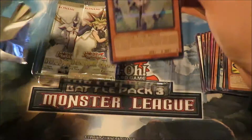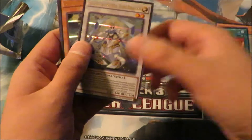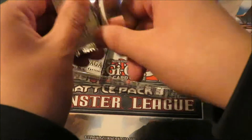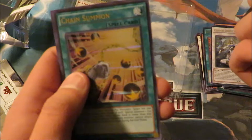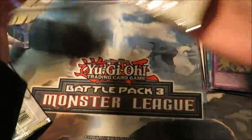So we got Effect Veiler. Really nice Effect Veiler. Pretty cool. First pack. I'm trying to do this kind of quick, guys. So we got Gladiator Beast. Constellar — I'll not pronounce it. If it's not Pleiades, I'll not pronounce it. So far just the Effect Veiler I'm liking. If some of these cards are good, you guys are going to have to let me know in the comments.